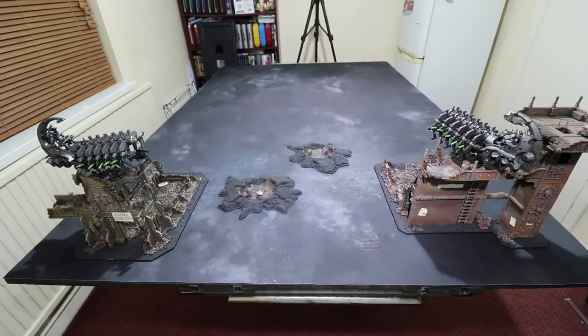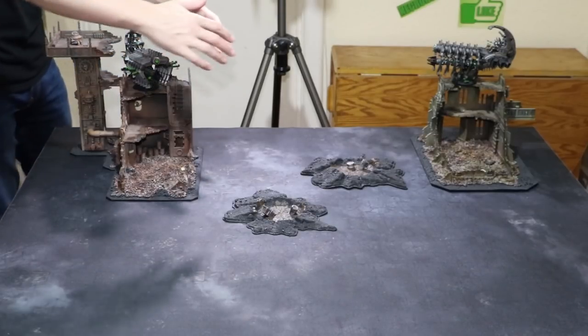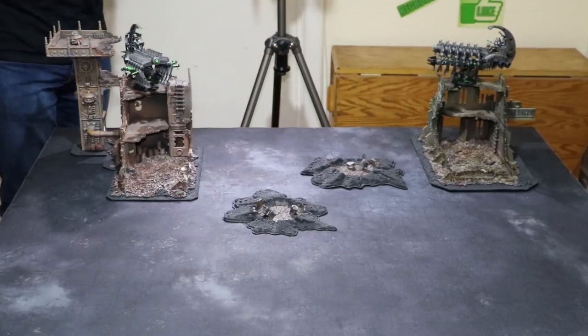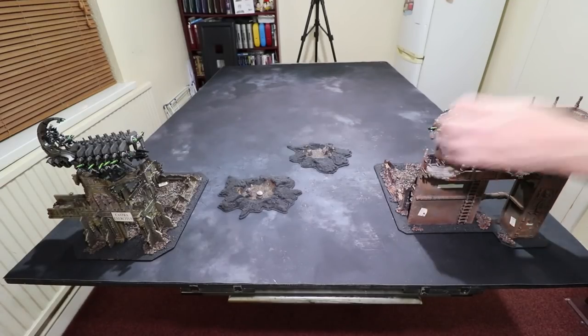There's an argument for deploying the Doomsday Arcs together and an argument for deploying them far apart — it really depends on the army you're facing. Against an elite army without too many units I would deploy them far apart to spread my opponent out. If he wants to come towards a Doomsday Arc he'll have to make a choice and will probably target one side of the board. Yes, the Doomsday Arc on the other side could be a little more vulnerable, but if he attacks either flank you've still got the other Doomsday Arc shooting.